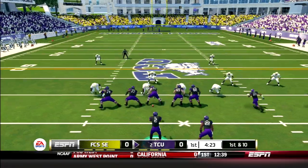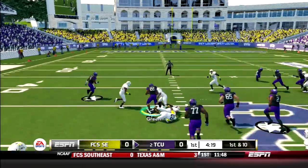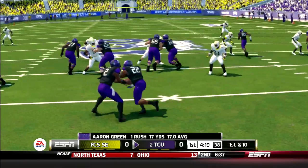TCU in shotgun. Handoff to Green — he's got a hole, goes up the middle, trucks a couple of guys. 17-yard rush for Aaron Green on his first carry of the day.